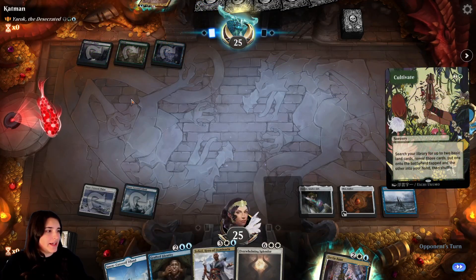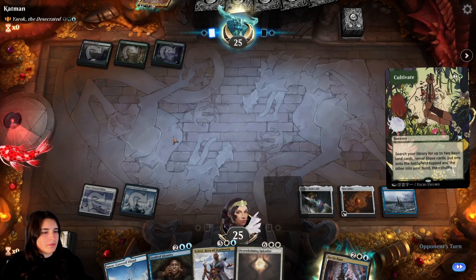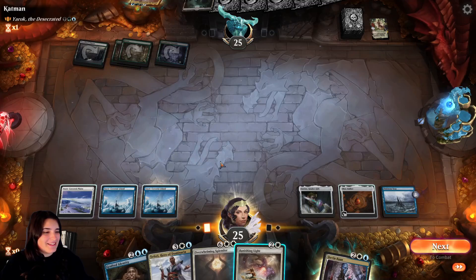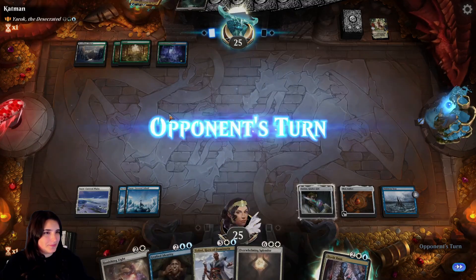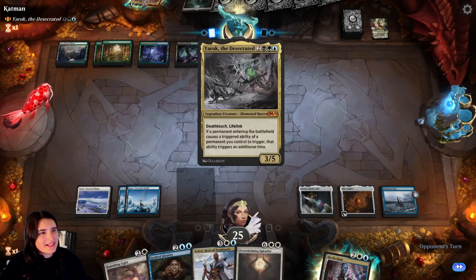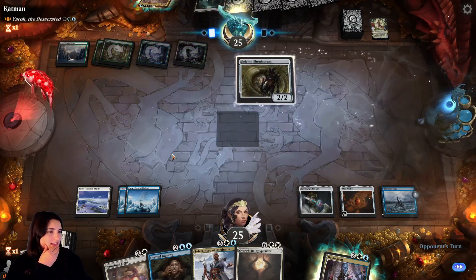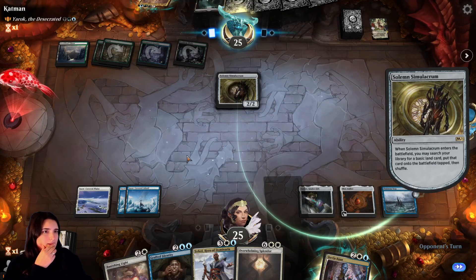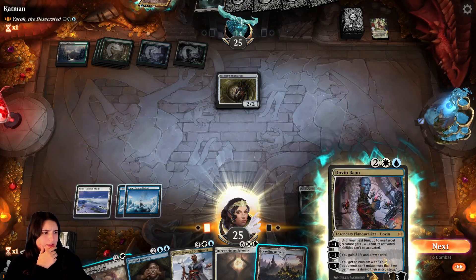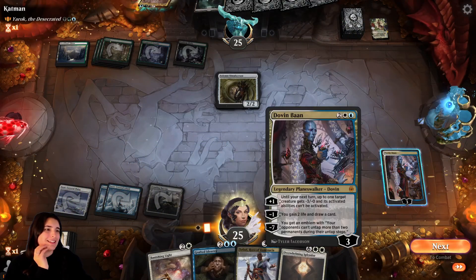Next turn he'll be able to put Yarok out. I'm assuming he's going to do that before he plays any of his creatures, to make the most of it. Banishing Light buys us some time, but there's nothing for me to banish right now. I guess he has a Counterspell somewhere. Let's get Dovin out — I'm not going to banish a Simulacrum.